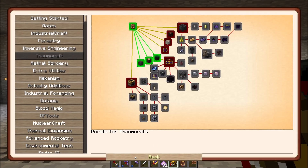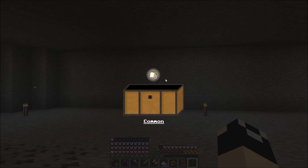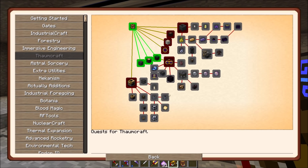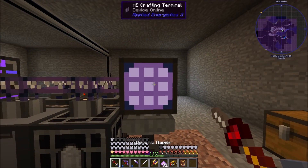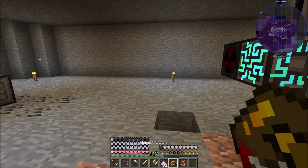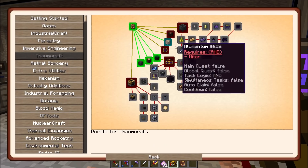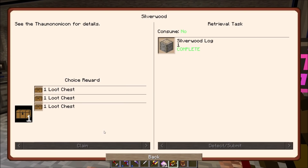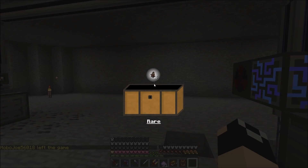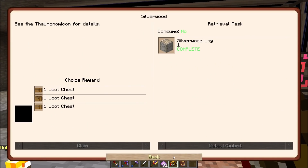We got eight lime jelly sandwiches from the loot chest - I don't really need that. Silverwood - there's another quest here for silverwood. Let's go ahead and grab some of that. Quest complete Silverwood! We get a loot chest and we got two more gun turrets - we've actually gotten that quest reward before.